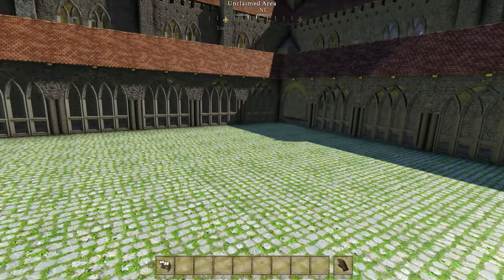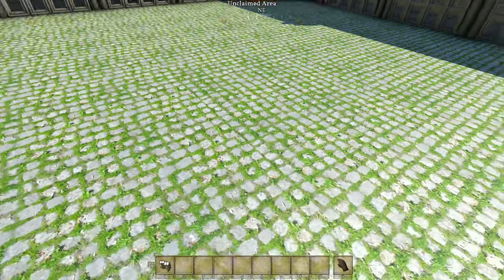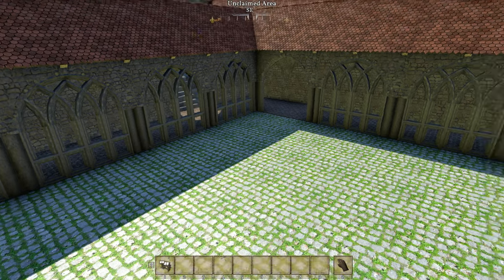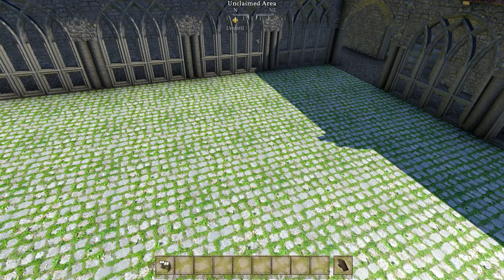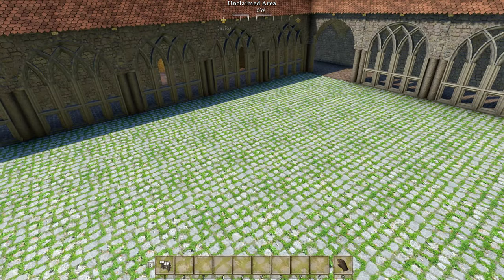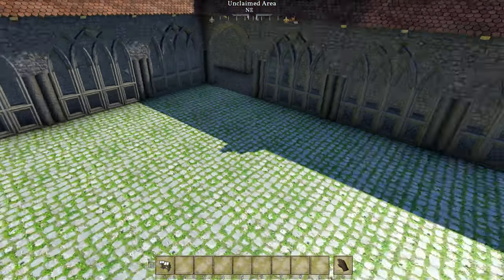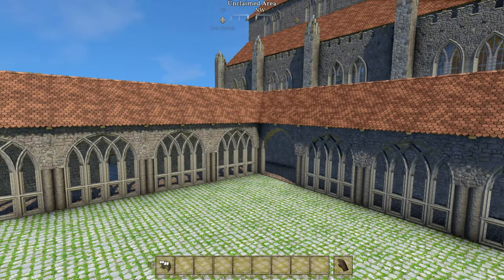I would like to put a sort of formal lawn area here, but at the moment it's very difficult to get a level piece of grass. I might have steps down into this area from the cloister — or up from the cloister. I've seen both types of arrangements.